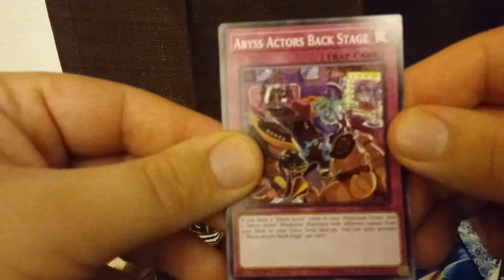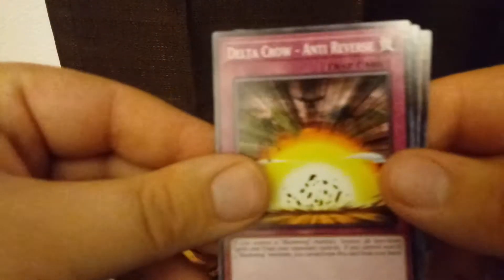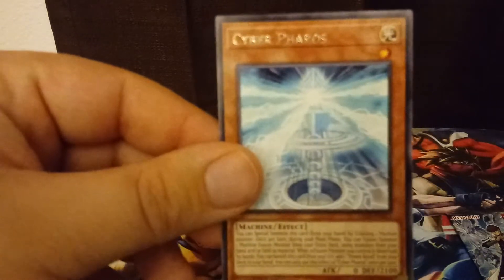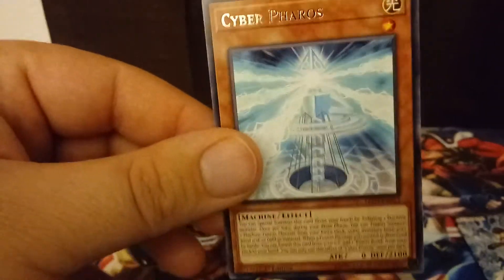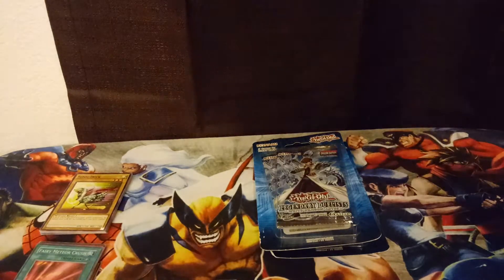We start with an Abyss Actor's Backstage, Accel Light, Delta Crow Anti-Reverse, we get a Cyber Repair Plant, and it's a Cyber Pharos — not an Oros. I completely said the card name wrong. So we get another Cyber Pharos. Not bad. No holo in this pack though. So we got another Cyber Dragon card searcher for Power Bond in that pack.